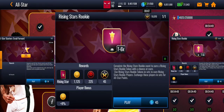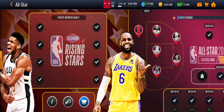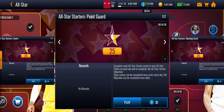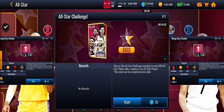To get the points, do these events. These events are repeatable, but the first time you play you get an extra six tokens, which is really good. Some events are not repeatable — they just give you a few points. You should do the daily ones every day since they reset.